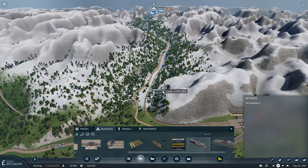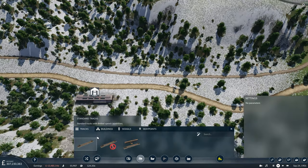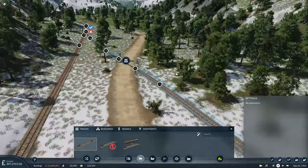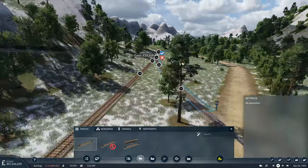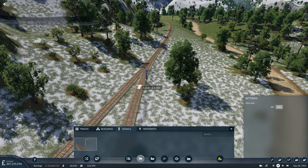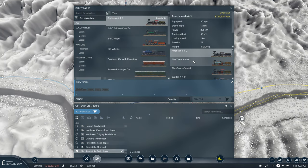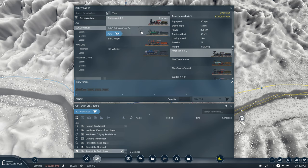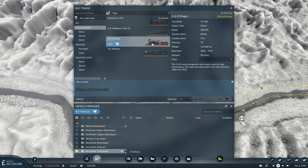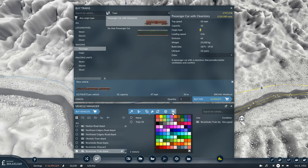We'll get a depot for down here as well. We'll put it on this side of the Trans-Canada Highway and have a quick and easy connection in there, providing we have a decent crossroads and a decent junction — which we do. We'll want a signal there, and then we can use this depot to get the train for our intercity shuttle. It's only going to be a small service, so I'm thinking we may go with the 260 Mogul. In terms of passenger wagons, we're not going to need more than two, and we'll get just one train for now.